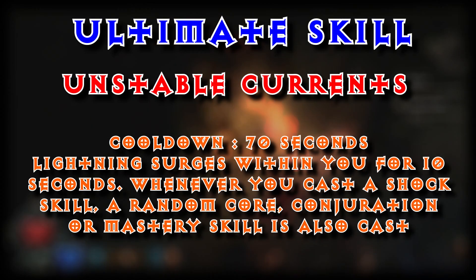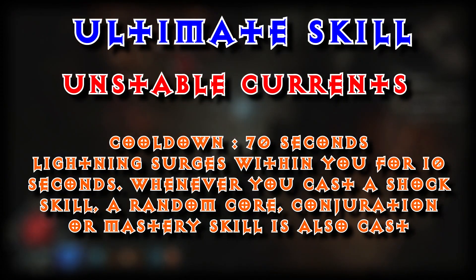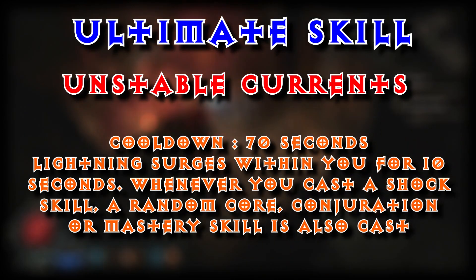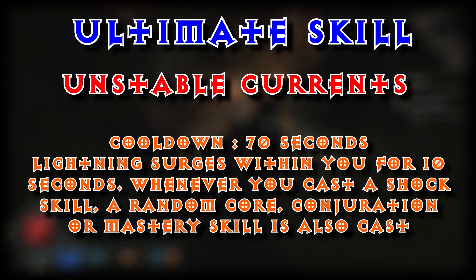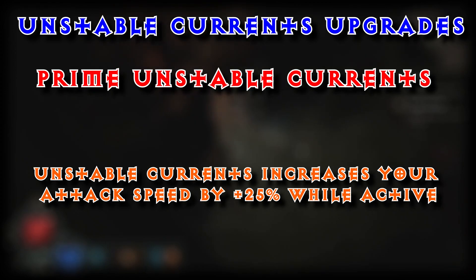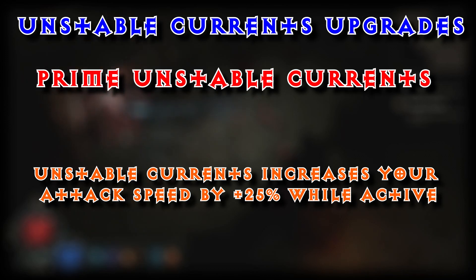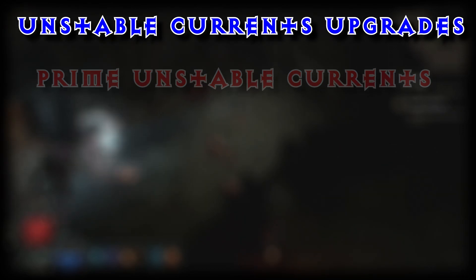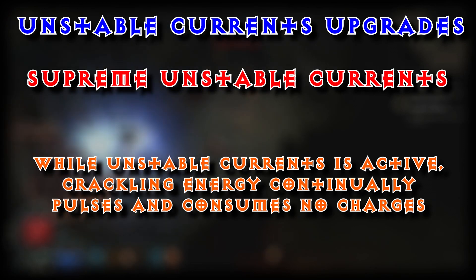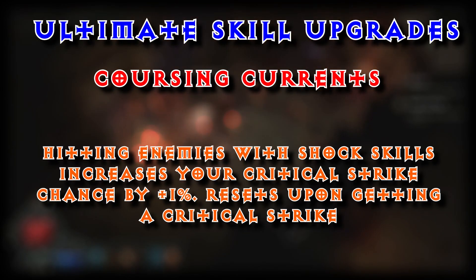Under our ultimate, we are going to go with Unstable Currents. Cooldown 70 seconds. Lightning surges within you for 10 seconds. Whenever you cast a Shock skill, a random Core, Conjuration, or Mastery Shock skill is also cast. Further upgrades: Prime Unstable Currents — Unstable Currents increases your attack speed by plus 25% while active. And Supreme Unstable Currents — while Unstable Currents is active, Crackling Energy continually pulses and consumes no charges.